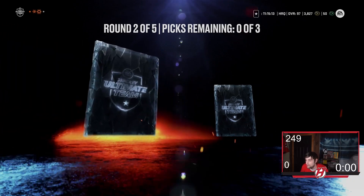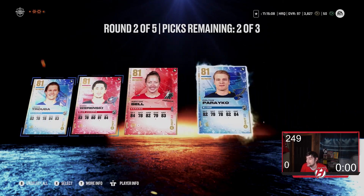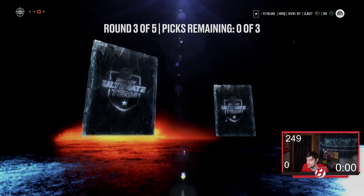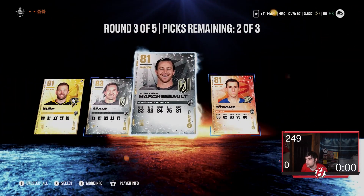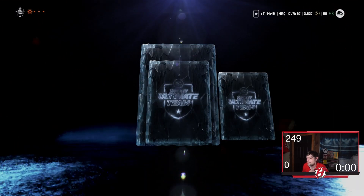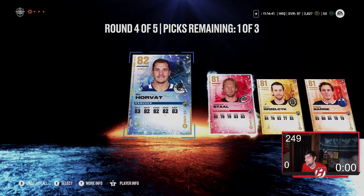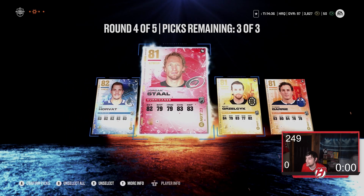Round two: Truba, Wierenski, Bell, and Pareko. I mean, I'm still thinking about that last pack. Round three: Brian Russ, Mark Stone, Marcia So, and Ryan Strom — a little bit of a tougher round. Round four, we know what happened in the last pack. Round four: Beau Horvat, Jordan Stahl, Grizzlik, and Barry. I'm guessing this pack's probably not going to be good. If I get a purple, I'll be kind of surprised. It feels like it's going to be a rough one.